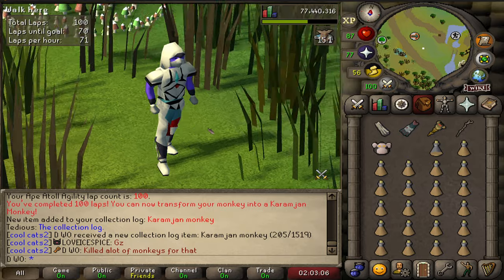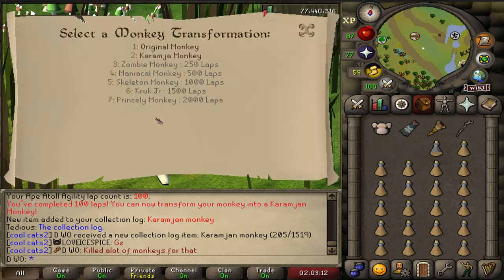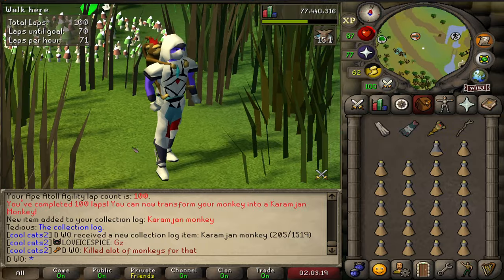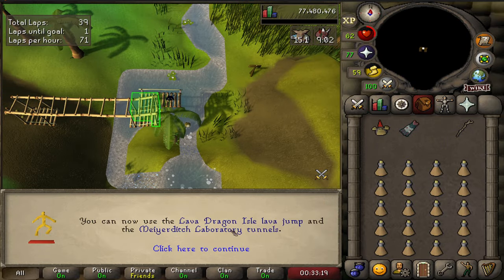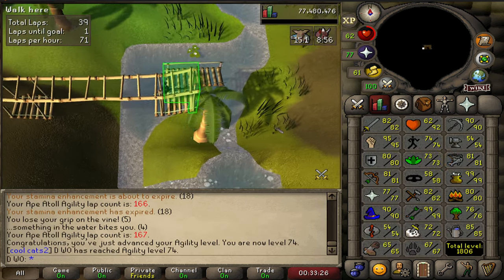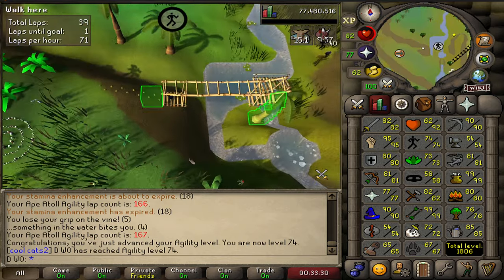Let's compare the two — there's the original monkey, and if we transform from the monkey... I think I prefer the look of the original one. So I just did a few more laps to get 74 agility. I don't think that unlocks anything special, but 75 gets the Priffdinnas course and 76 gets a Zulrah shortcut, which are both pretty useful in the future.